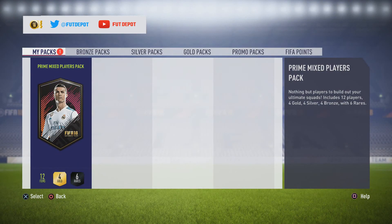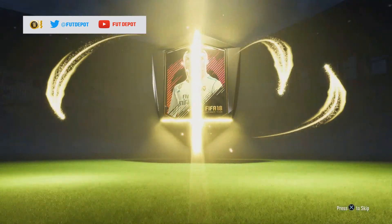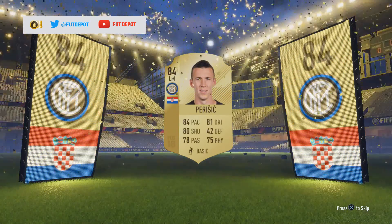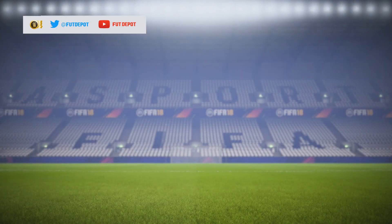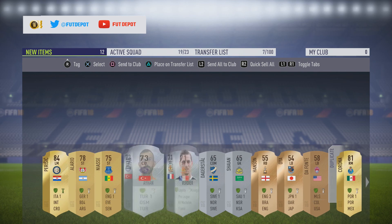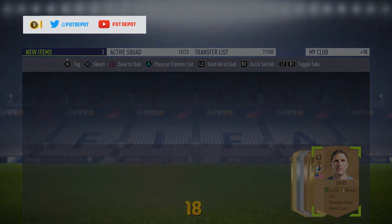On to the last pack — hopefully we'll get something good: 12 items, 4 gold, 6 rares. Can we get another board? Another board would be awesome. Pack comes down — yes! Another board! What are we going to get? A Croatian left mid — it's going to be Perisic! That is a really nice player, very good, great in game as well. Really pleased with that pack considering what type of pack it was. We get a few decent players, some nice ones for SBCs, and a Turkish league centre-back as well. If you enjoyed this SBC, drop a like and subscribe if you're new. Thank you very much for watching!